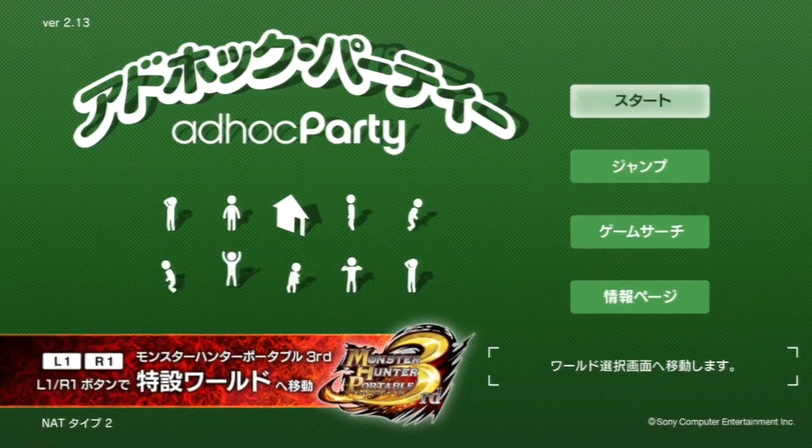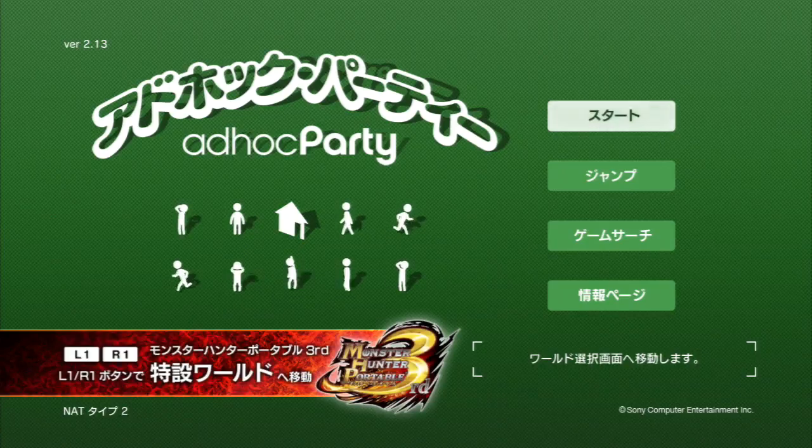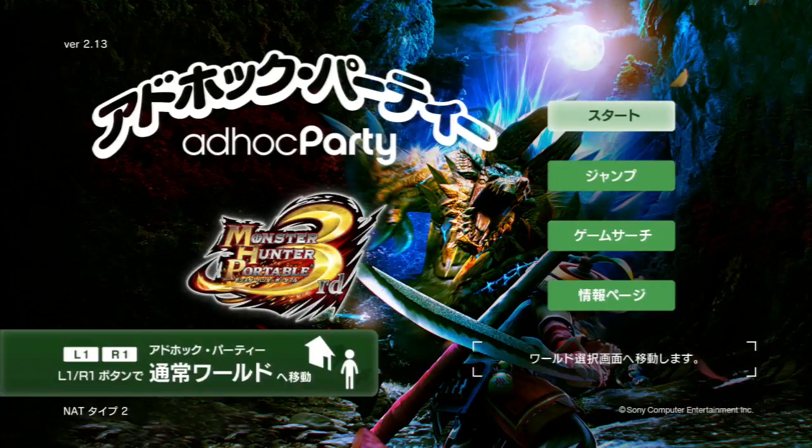Japanese ad-hoc party has a special section dedicated to Monster Hunter Portable 3rd. From the title screen, press the L1 or R1 button, and you'll jump to the special section.